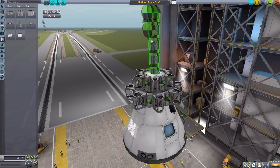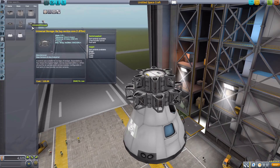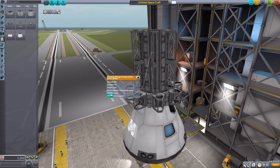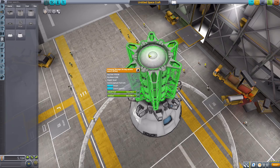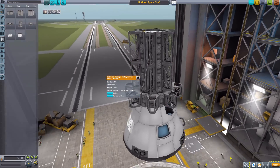So we now have many, many attachment points, and that is a wonderful thing. If we knock this off and head to the 1.875, again we have the single, double, triple, and quadruple. But we also have this center payload button here, which if we press, you'll see it changes things up so that we have either a transfer crew tunnel or a bay that can hold liquid fuel and oxidizer.